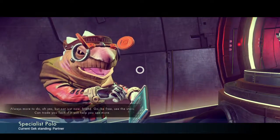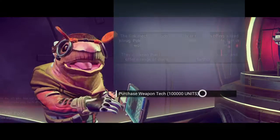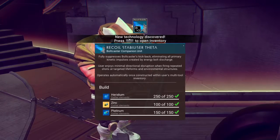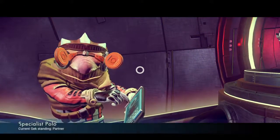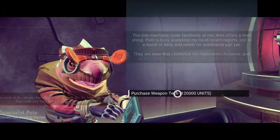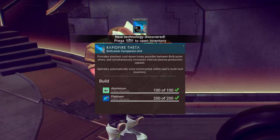I think the weapons go up to a plus five — that's the highest I've actually seen. 100,000 units just for some new technology — crazy. Recoil Stabilizer Theta — another plus three. These are actually quite good. If you've got loads of units and loads of carbon, you might even be able to stay for ages and fit in new technology. I've got like 58 million, so I'm good. Rapid Fire Theta right there.